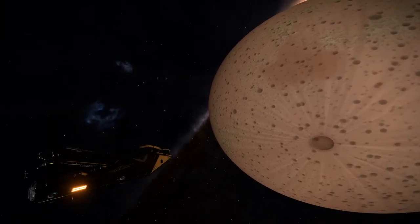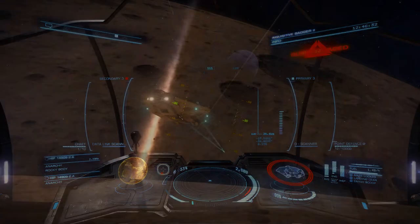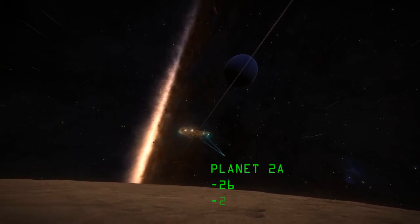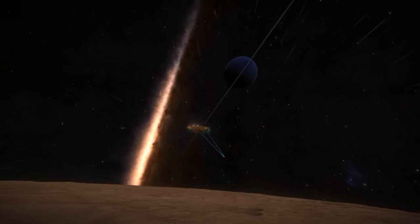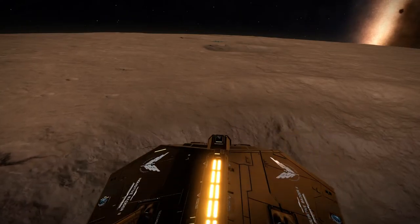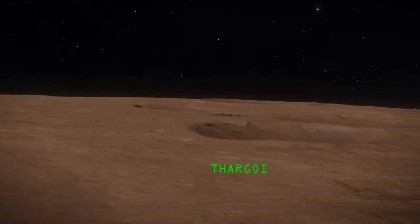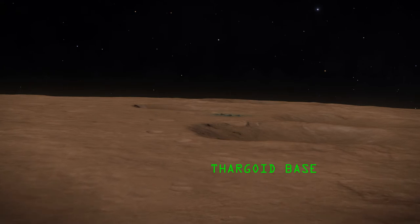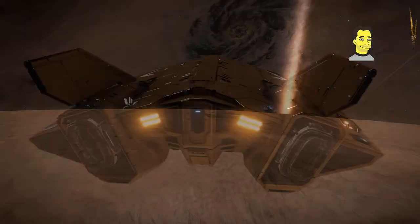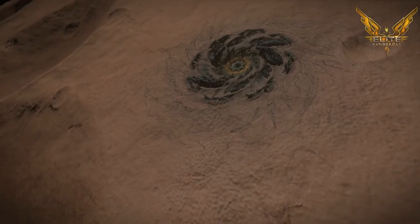As planets go it's quite typical of the planets we've seen with Thargoid bases on them - quite barren with a huge meteor impact. On Planet 2A the coordinates are minus 26 and minus 27. As soon as you get close you cannot fail to miss that base - it is huge. I'm a good couple of hundred kilometers away and you can see it in the distance. You're not going to miss it.